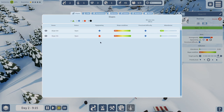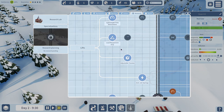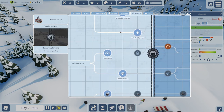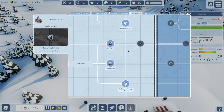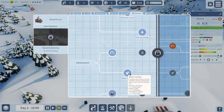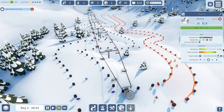Tech! I forgot about tech. We're going to build a research lab. When we do that we're going to get some stuff set up. There's quite a bit — different eras of tech. We can get a soup bar, a tea house, snow tires which help us move faster, repair training for our mechanics, and better lifts as well.